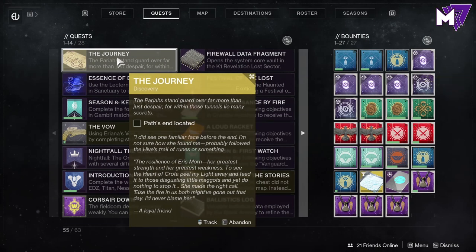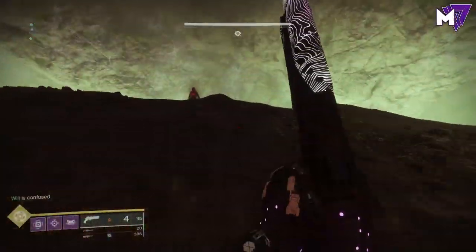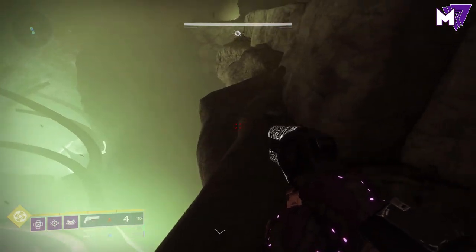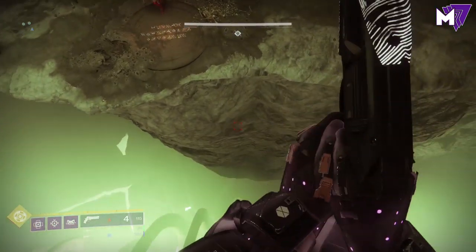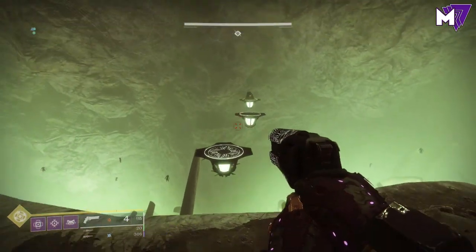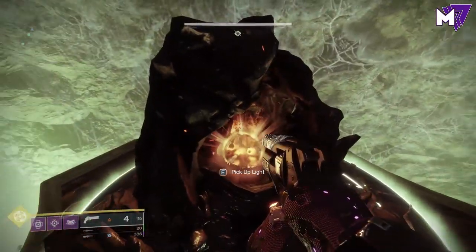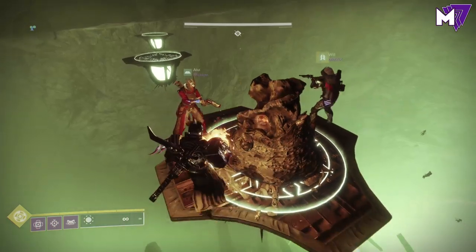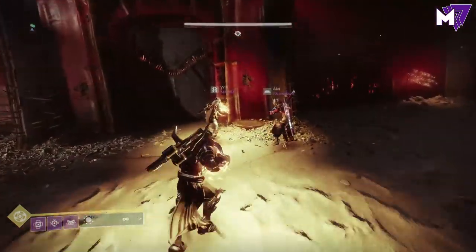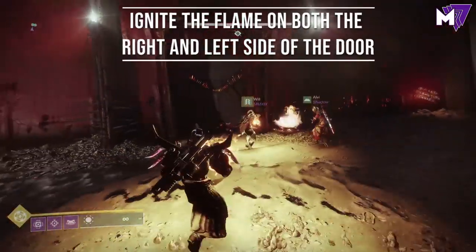That will take you to one of the final quest steps called Discovery. What you're going to need to do is find the path's end location, which is essentially inside the Tunnels of Sorrow. After the Pariah Ogre encounter, follow the tunnels all the way over to the left side until you see a big giant green chasm with bones. There should be a path below that you can follow to an area with a glyph and a circular platform with hive writing. Hit the trigger and three platforms will come up. Grab the green light from the far platform, then run all the way to the right side — the red castle area — look for the hive writing, go to the door next to it, and light the two hive bowls there.